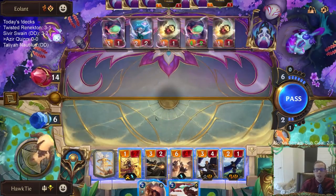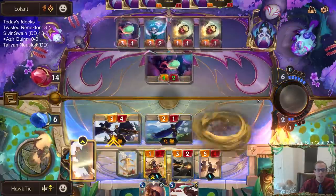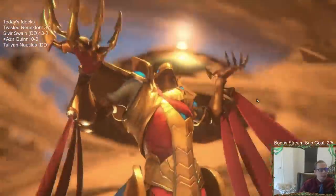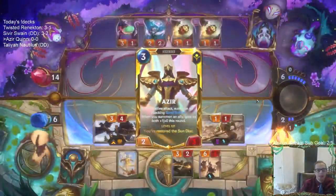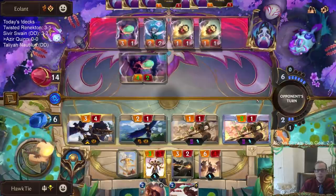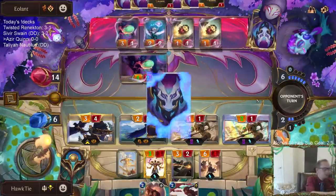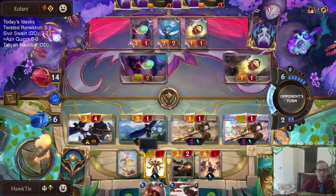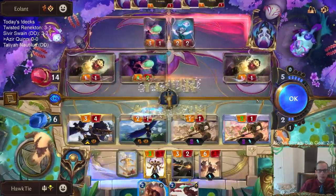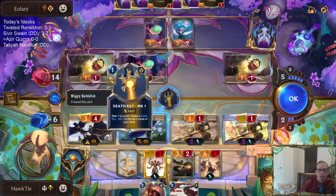The good thing about losing to this deck - normally you're like 'oh man I lost that's bad' - but the good thing about losing to a Fizz deck is that it ups their win rate and so it's more likely that they get nerfed. You gotta think of the long game. This is what makes Burble Fish so good - it just makes these random cards that have such a big impact.